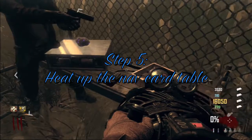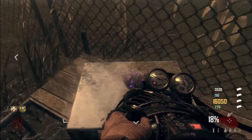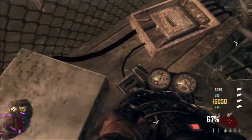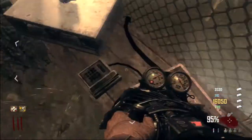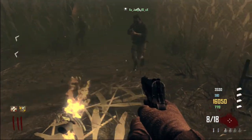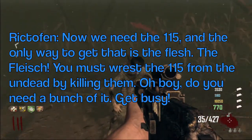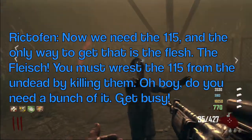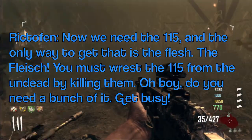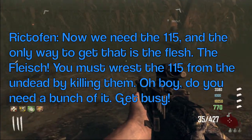What you do now is heat up the nav card using the jet gun. It will pull you towards it, but you just need to keep going back and forth. Once you do, you get a quote from Dr. Richtofen: 'Now we need the 115 — the only item like that is from the flesh. It's life! The 115 from the undead — kill them. Oh boy, do you need a bunch of it. Get busy!'